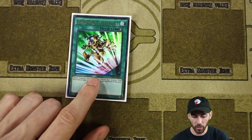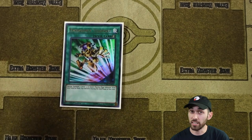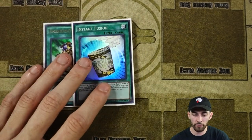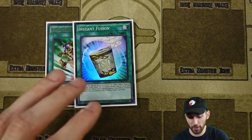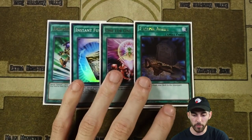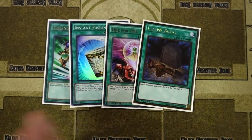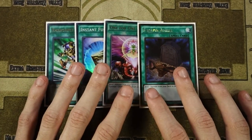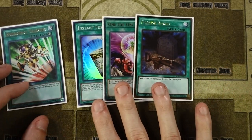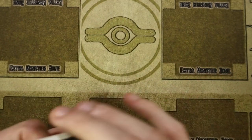For your one-offs to finish off the main deck, we have one Emergency Teleport — just an extender, really good for this deck. One Instant Fusion, for honestly only one card you run in the extra deck as a target. One One-for-One and a Foolish Burial. Pretty much all these four cards — your one-offs — are some of your most powerful ones. These three being limited for a reason, but they do get a lot of stuff started for this deck.